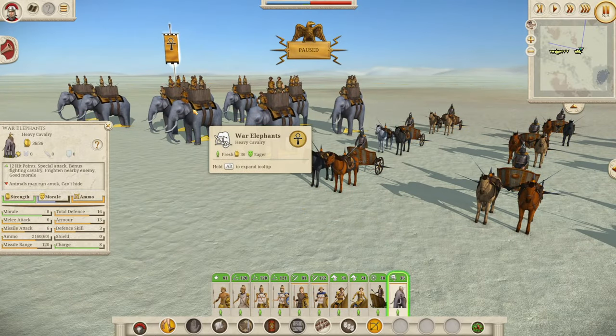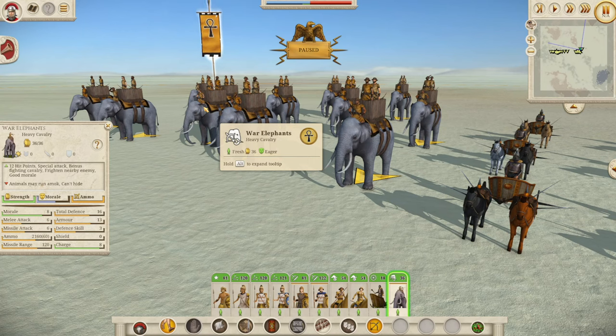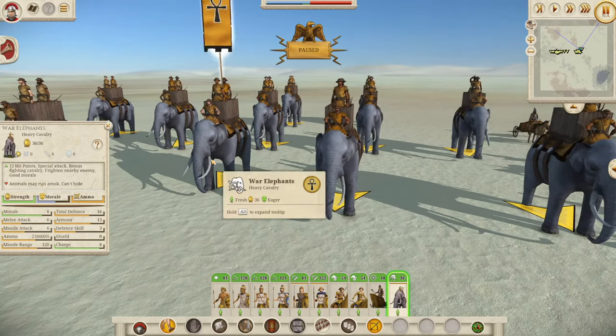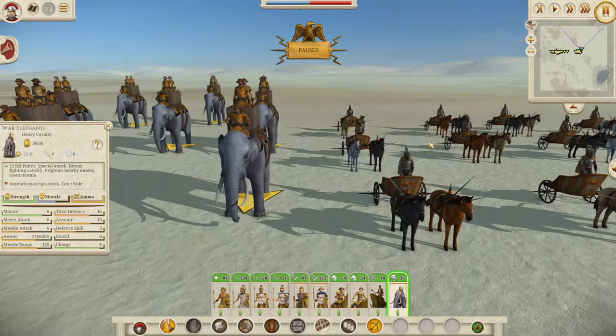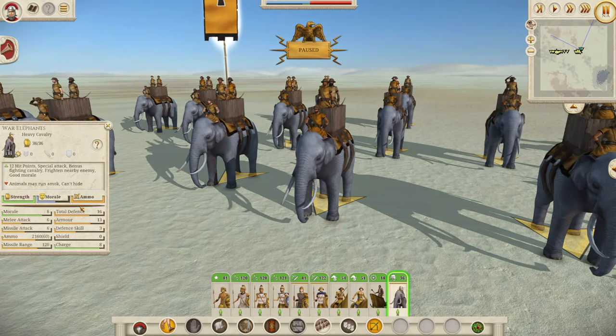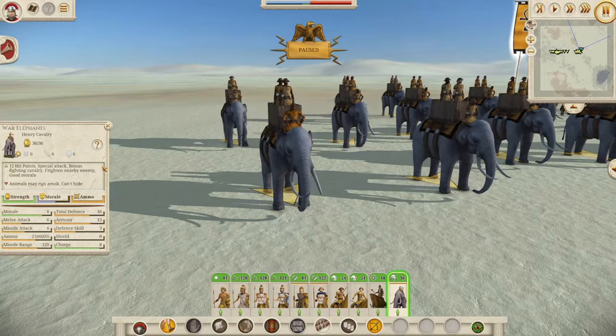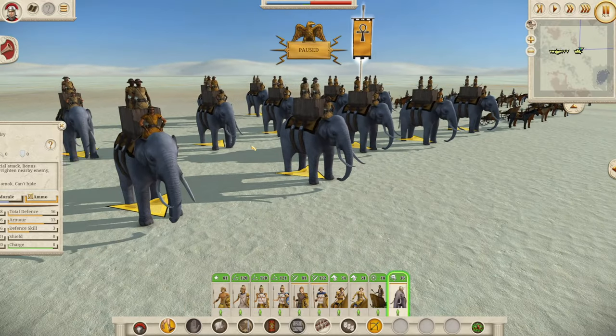And finally, the big boys. Here we go — 192 defense for the elephants compared to the Scythe Chariots, because they have 16 defense and 12 hit points. These guys are the same as the Seleucid War Elephants in terms of their stats: eight morale, six melee attack, and a total defense of 16.